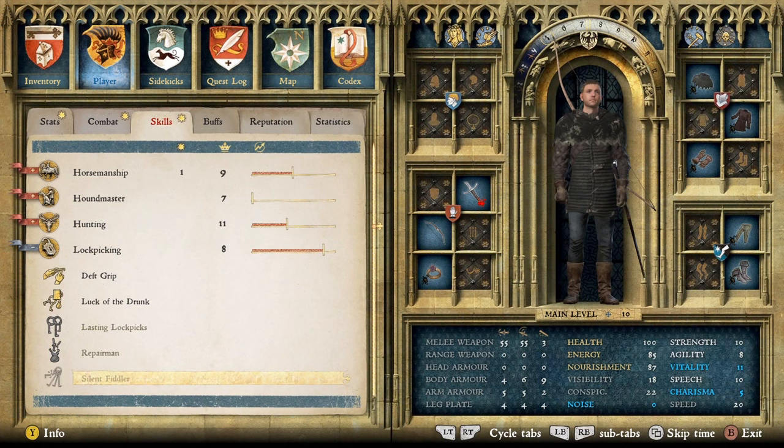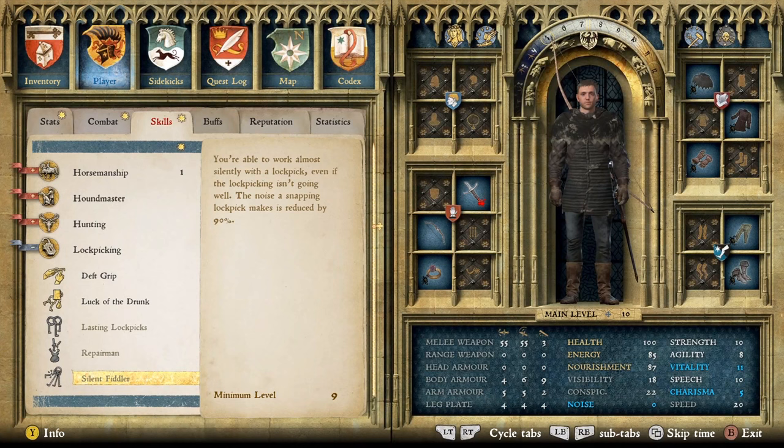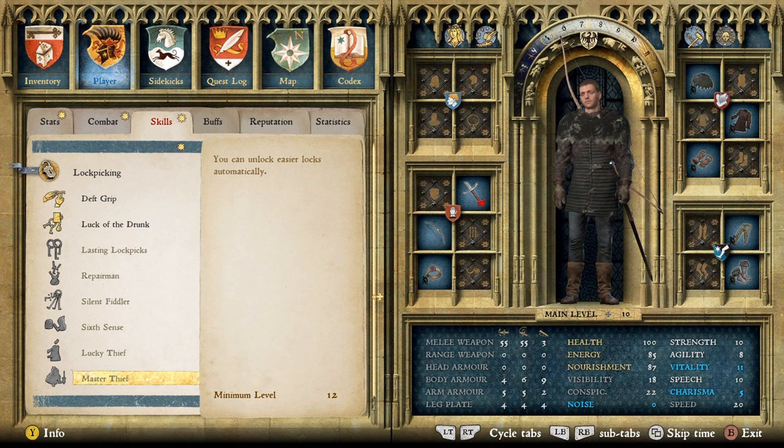There's not a whole lot you need to look at in the skill tree. One you definitely want to get is Deft Grip — that's just the starting position, the lockpick will be closer to the end of the lock making it easier to open. The other one is Silent Fiddler — those two I'd recommend. Don't get Master Thief until you have your lockpicking maxed out, because I think if you use Master Thief, which lets you unlock easier locks automatically, it probably doesn't give you XP. Just make sure that's the last skill you pick if you want it.